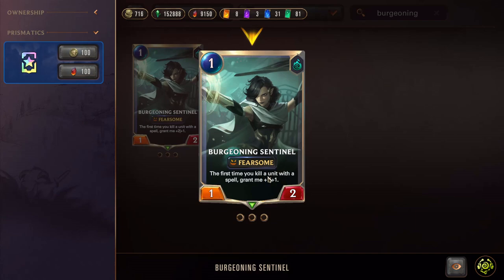If you kill a unit with a spell, grant me +2/+1. That two/one means two power and one health. So this card would go from a 1/2 to a 3/3.